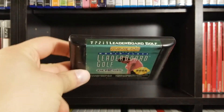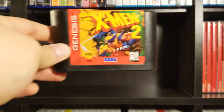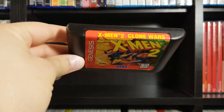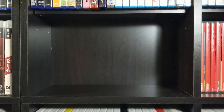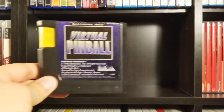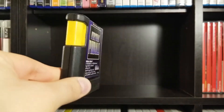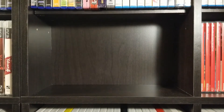World Class Leader Golf — one of the games I got as a hand-me-down that I had as a kid. I don't know why I kept that of all things. X-Men 2: The Clone Wars — I know the first original Genesis X-Men game but I'm not as familiar with this sequel. And Virtual Pinball, which has one of those obnoxious oversized Electronic Arts cartridges that's way bigger than the other cartridges.